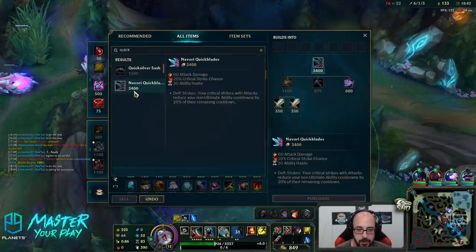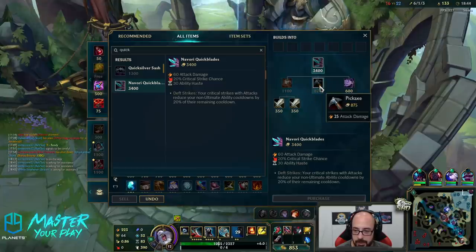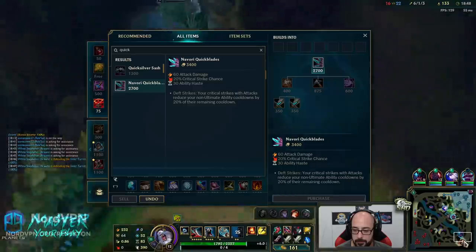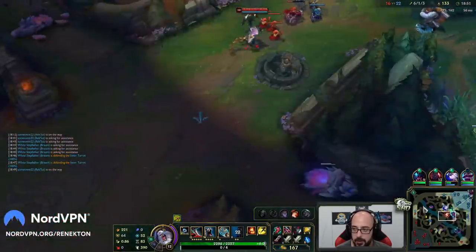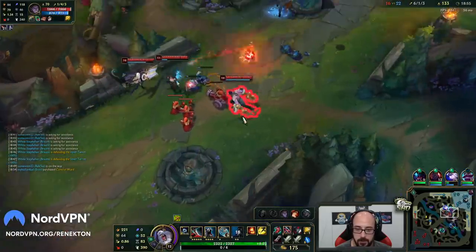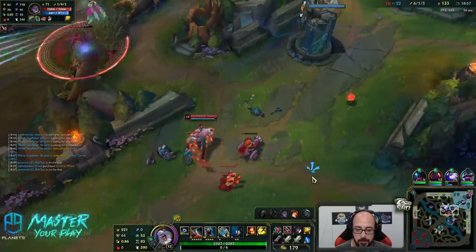So Navori Quickblade — this has 20 or 30 ability haste, that's really good. 49-second ult CD. Not bad at all. It's up in 15.